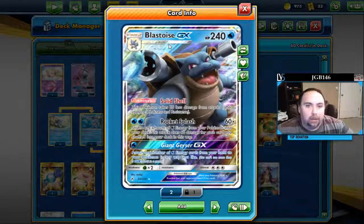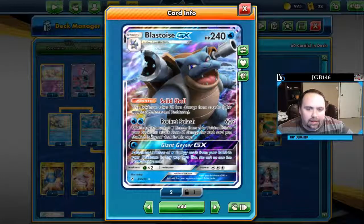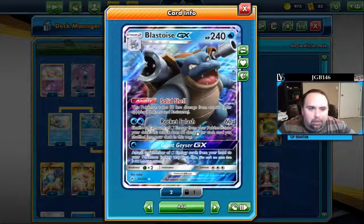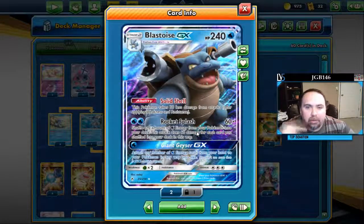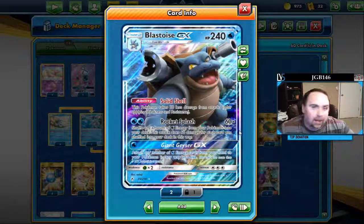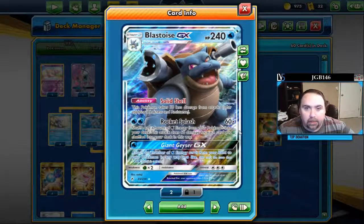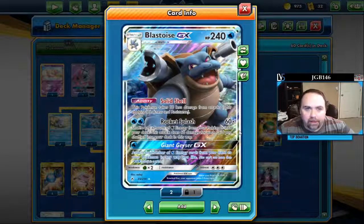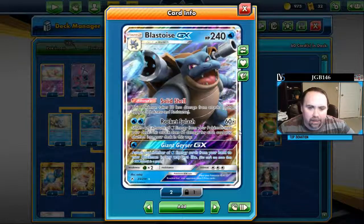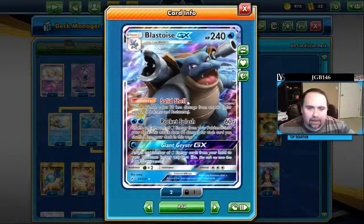Then we have Blastoise GX, and I still don't understand people that are sleeping on this card. It is literally the same attack that Blastoise GX ruled the format with for a while, except better in two ways. One, the damage ramps faster. Four energies takes out a Stage 2 of almost any size and some of the lower-HP tag teams. Five energies takes out literally every Pokémon we see, and it's not hard to get five energy in play. You have 270 HP as long as your ability is active.